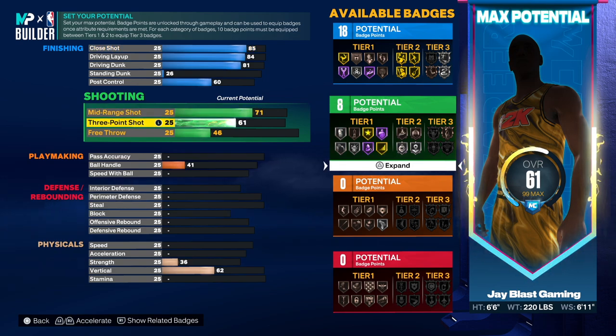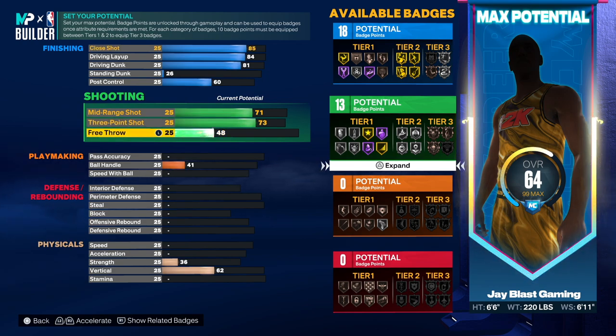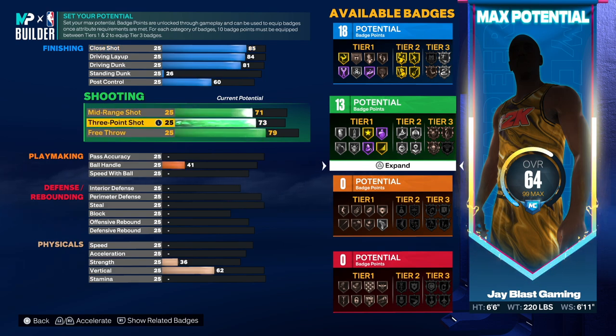Mid-range shot was 71, so that's what we'll give him. Three-point shot was 73 — you're going to be able to knock down wide open jump shots with this, don't be phased by it. He had a 79 free throw, so we'll go 79.